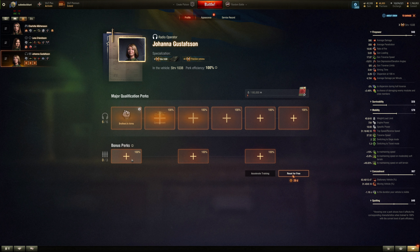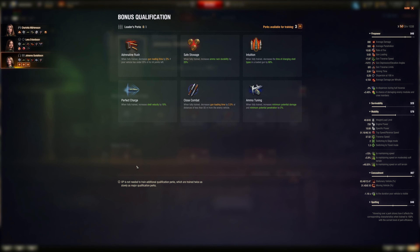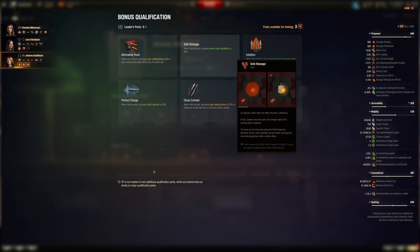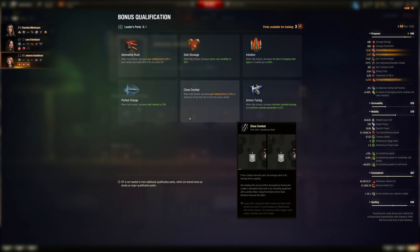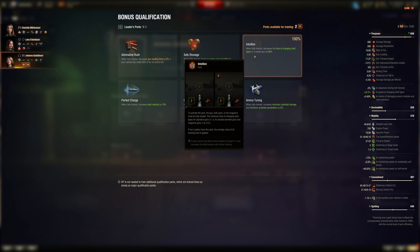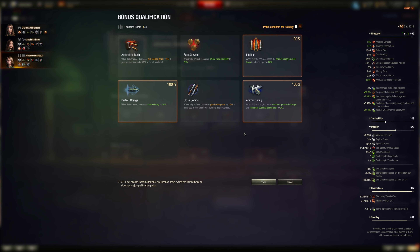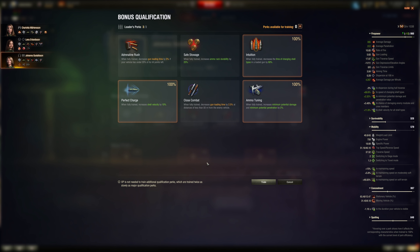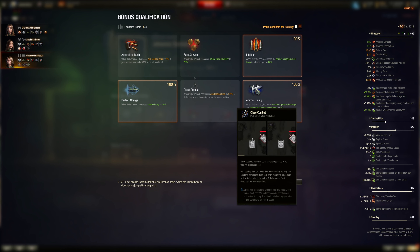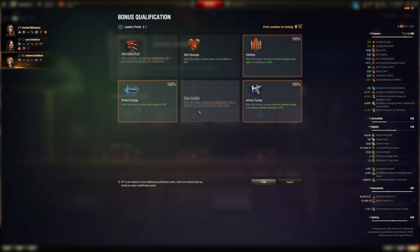For loader perks on the sniper TD: you're not supposed to be getting hit, so Safe Stowage is less critical though still good. You're not Close Combating either. Pick Intuition, Perfect Charge, and Ammo Tuning — you could switch those two around. You're not Adrenaline Rush, not Close Combat. Safe Stowage isn't really a sniper TD perk, though you get hit nonetheless.